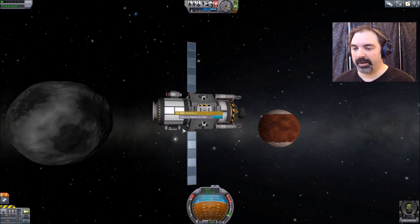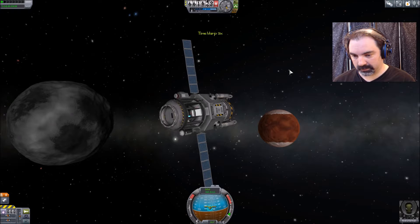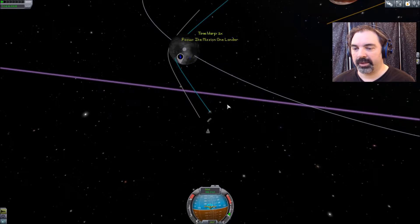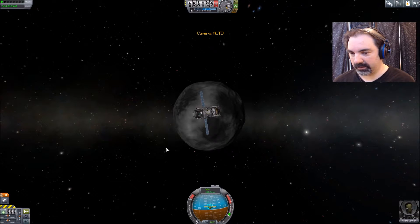Now that we're around Ike, we can observe this materials bay and get prepared to grab that science as well. But we need radial out so we can get ourselves ready for an orbital insertion. Apparently I hadn't activated the stage — there we go.